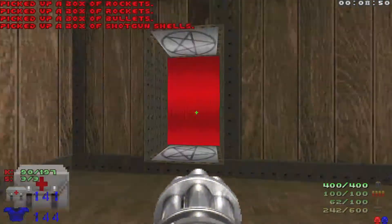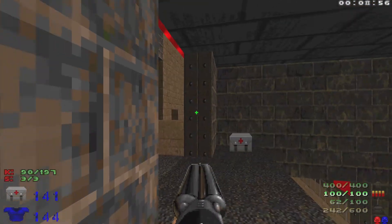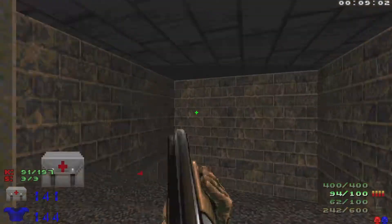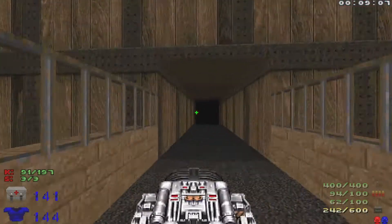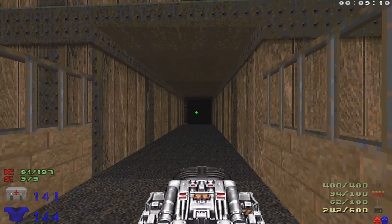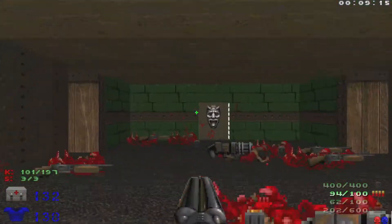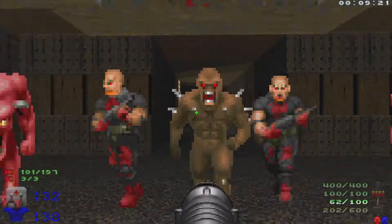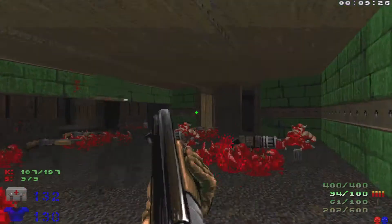We can go through a teleporter up here for a stash of goodies, then make our way straight across. You'll hear something open up behind us — turn around to take out the caco. Then make our way down here and get the BFG ready, because when we go through this hallway we're going to get surrounded by a lot of hit-scanners. Take them out like that. I like to get the rocket launcher ready because hitting the switch is going to open up this wall — we want to take out the shotgunners and watch out for the specters.